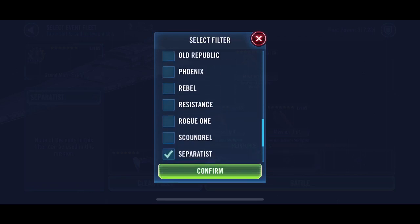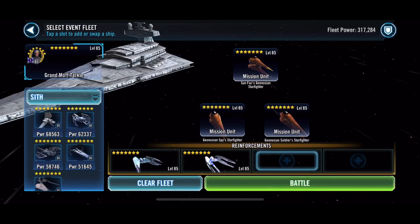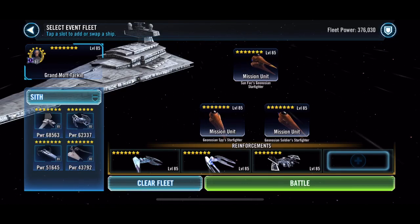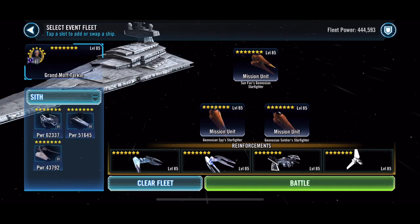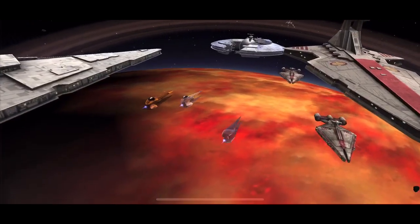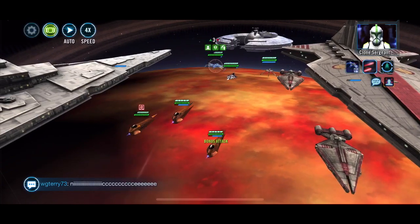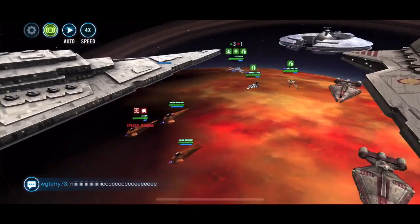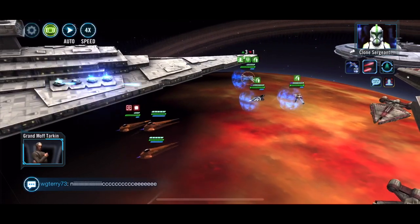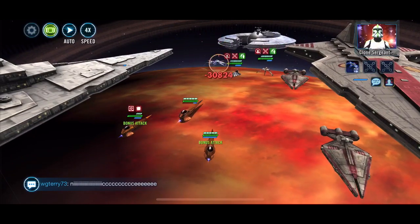We stay down south - Sith Bomber - and then Emperor's Shuttle, and hope those two can keep two Geos alive long enough. Emperor's Shuttle - Emperor's Uber, whatever we want to call it - isn't too shoddy. I'm not knowing what I'm going to face here, but all things considered it starts off rather well.